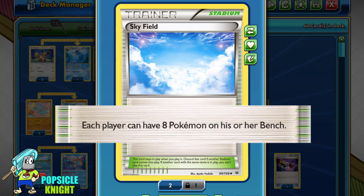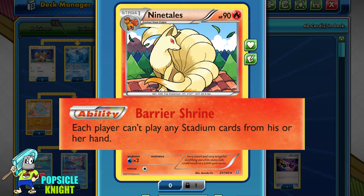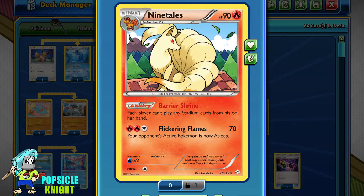The main goal is to evolve as many Pokemon as we can at one time. A key Pokemon we need is Ninetales with the Barrier Shrine ability — each player can't play any Stadium cards from their hand. This is really important to prevent our opponent from knocking out our Skyfield Stadium, because once they do, you'll discard most of your benched Pokemon. It's also very important to remember not to evolve into Ninetales until after you play Skyfield Stadium.